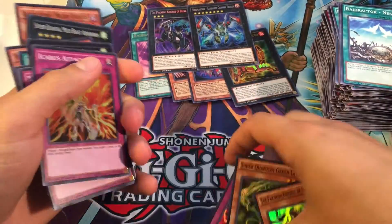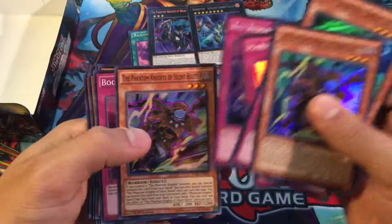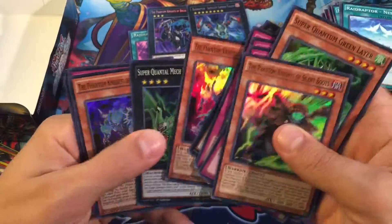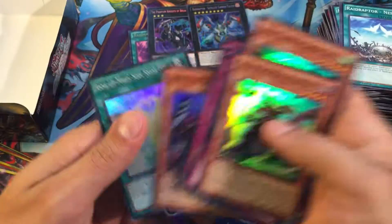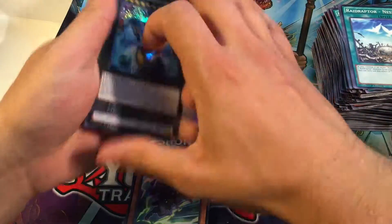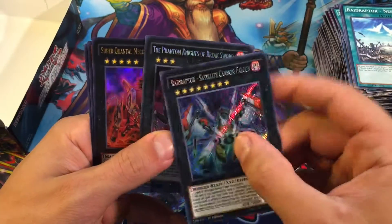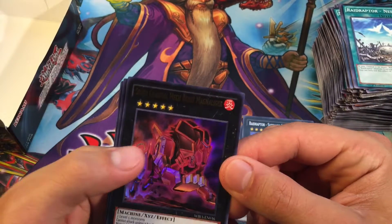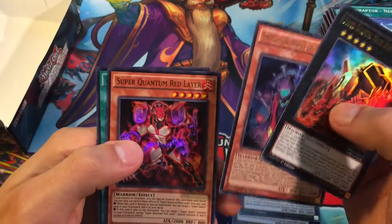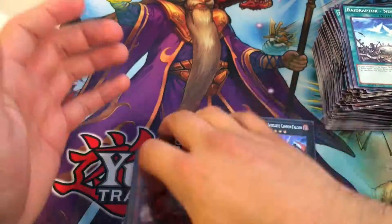Wow, quick little recap — going through our Supers. Really awesome box set, so happy I finally got one of these Wing Raiders. Love to get one more eventually. Just awesome, beautiful Secret Rares — Phantom Knights and then Raid Raptor — and our Ultras: Mech Beast Magna Liger, Phantom Knights, Super Quantum Red Layer, Raid Raptor Call. Overall, awesome box set guys!